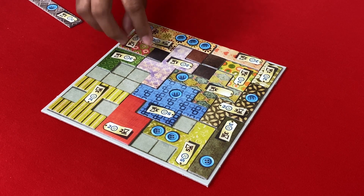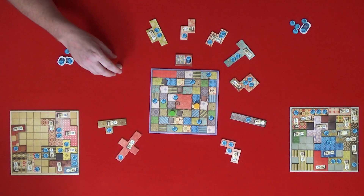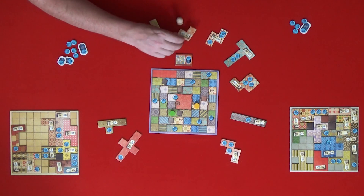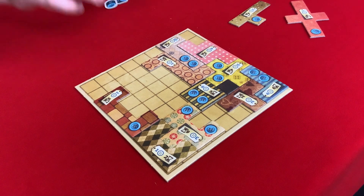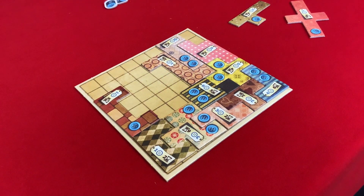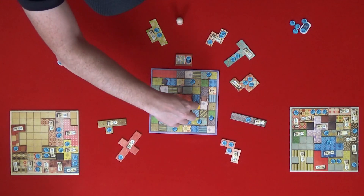I'm going to get this one. I'll put it here. First of all I'll go one, two, and take this one for three buttons. That just fits perfectly in here. I shouldn't have let you take that. And that costs me two time. One, two.